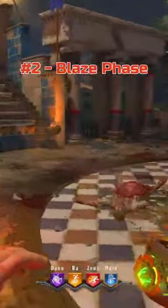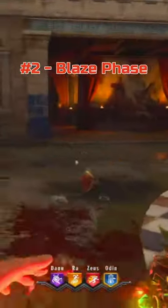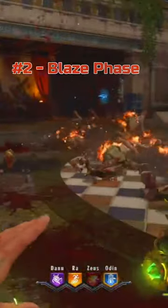Coming in at number 2 is Blaze Phase. Out of all the perks in Black Ops 4, this is like the last one I think of using. Sure, this might be a nice perk to have early in rounds, but in later rounds when zombies are fast, what's the point of having it?